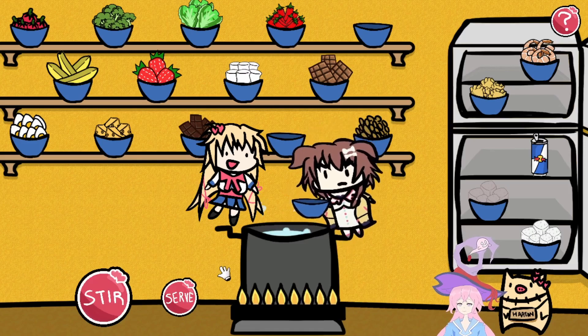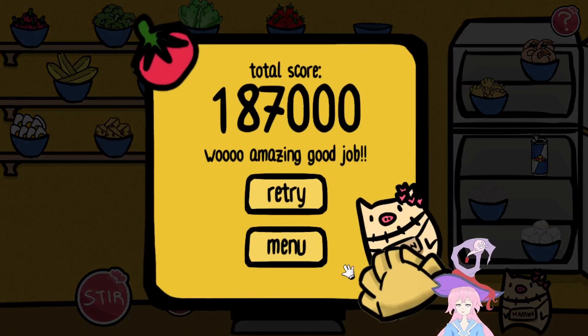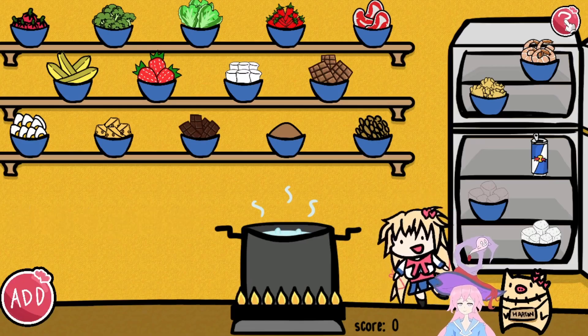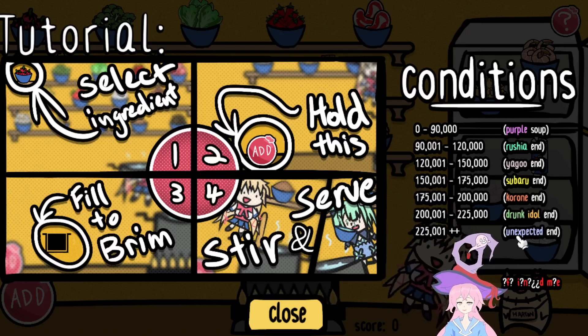Water in the fire! Nice! So we got the purple soup, the Rushia, Yago, Subaru, and Kodone ends. We just need drunk, idle, and unexpected.